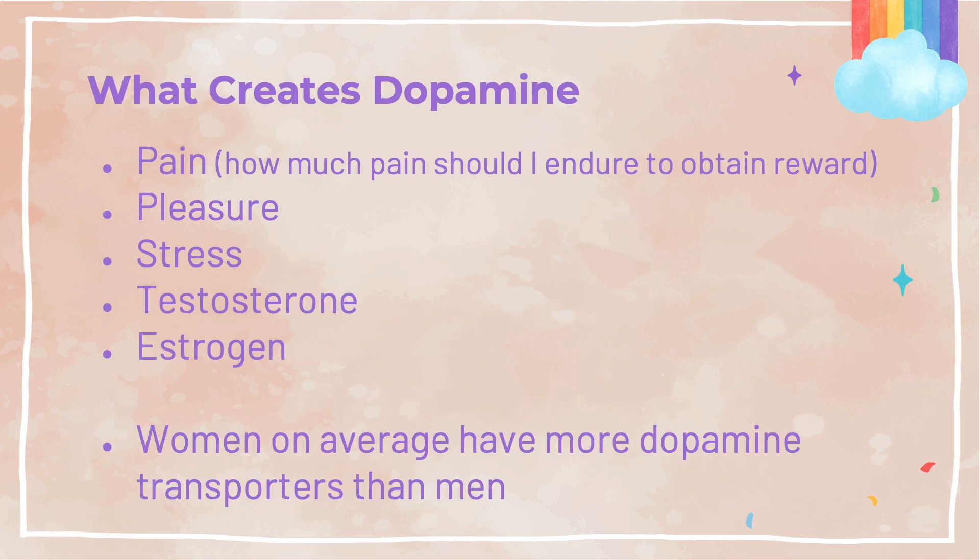So what exactly creates dopamine? There are several things: pain, pleasure, stress, testosterone, and estrogen all have an impact on how much dopamine the brain produces. Due to the brain's wiring and hormonal production, there are biological differences in what motivates both men and women. Keep in mind that women have on average more dopamine transporters in the brain than men. This leads to an important discovery: men and women are motivated by different things in different ways.